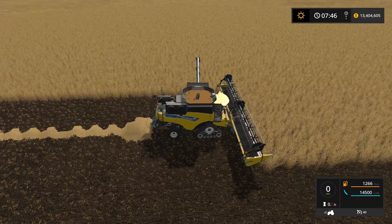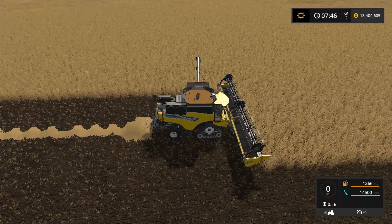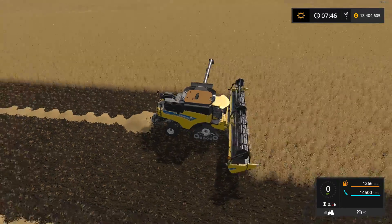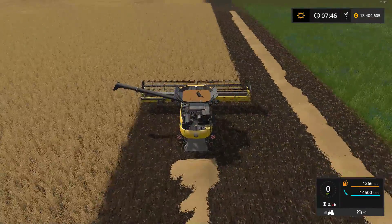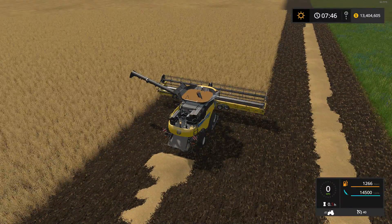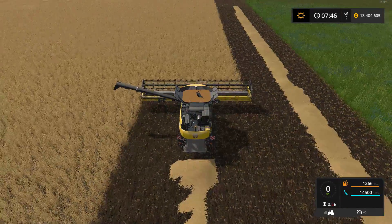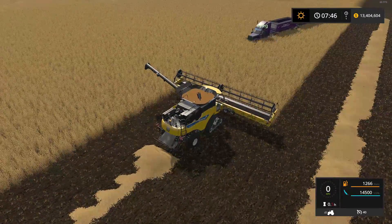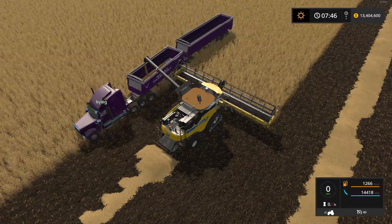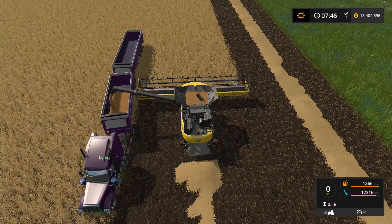There's a log trailer — gives you an extra three meters and you can make three piles of wood on the back. It loads right nice. Do you notice sometimes when you use those auto trailers it doesn't stack them neatly? This one stacks them nice and neat — beautiful. You do have to use the straps to tie them down, but it has the straps and everything. There was a placeable wood sell that came in pretty handy too — Rambo 145.